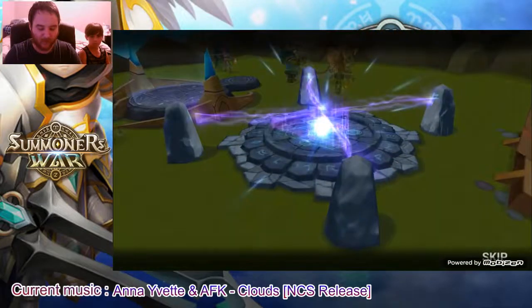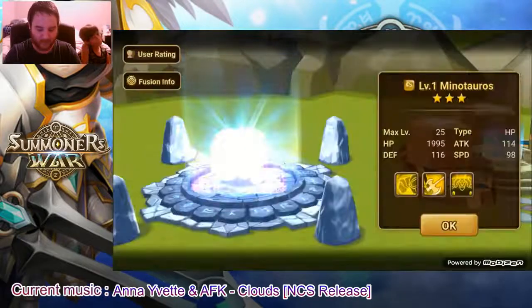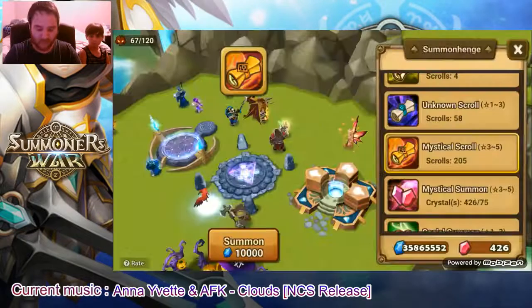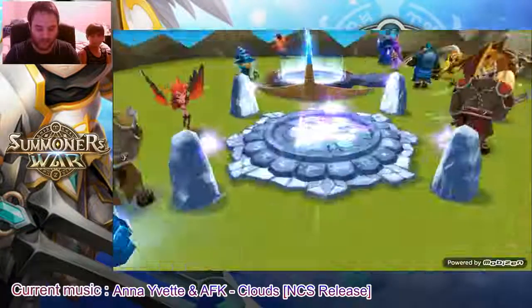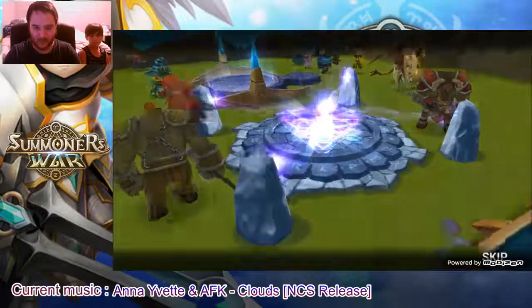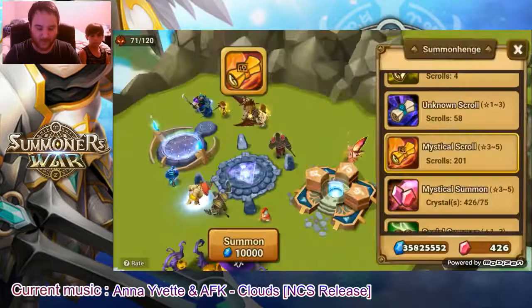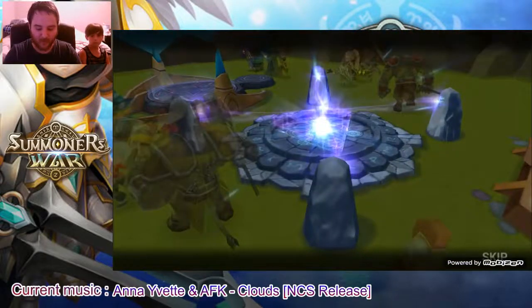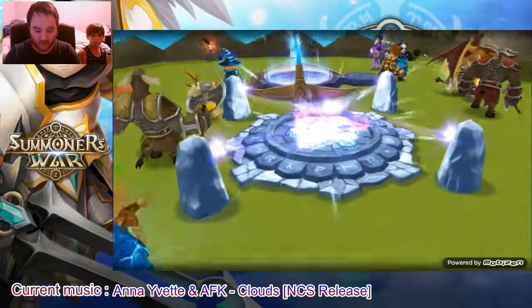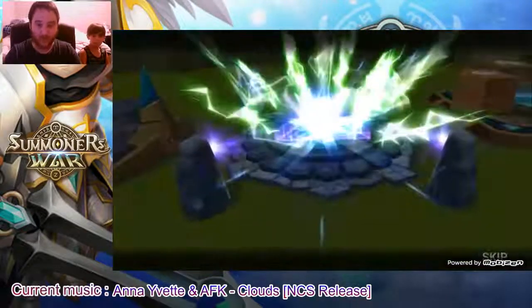If I get one nat 5, what I would really like to get is Verad. I would really like an easier Toa - I know I can already do Toa, I just want to do less manual. I think with Verad, or even Okeanos, because my Poseidon is really great but when there are wind monsters I have some difficulty pushing back the attack bar. So I would like Okeanos so I can stun the wind monsters.